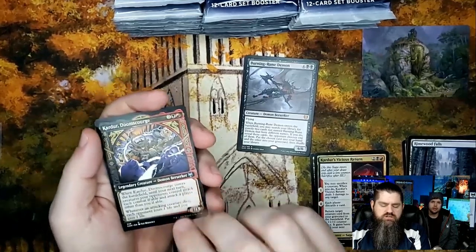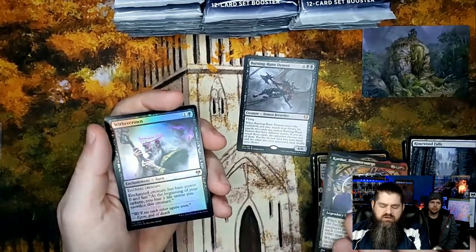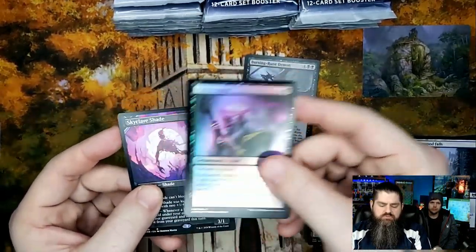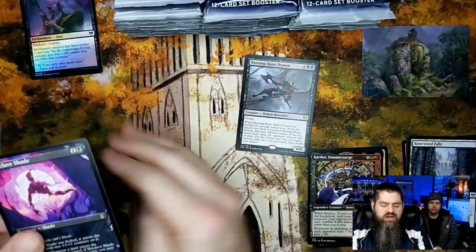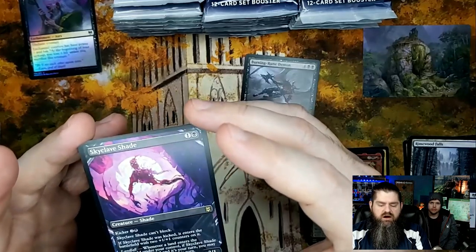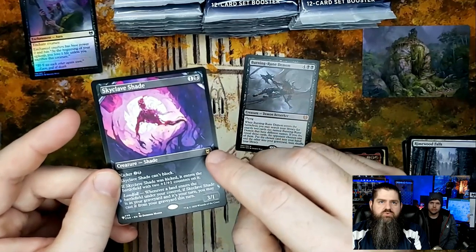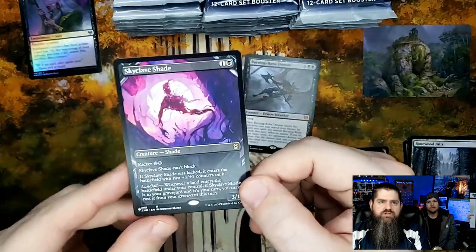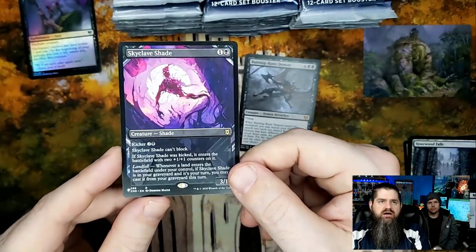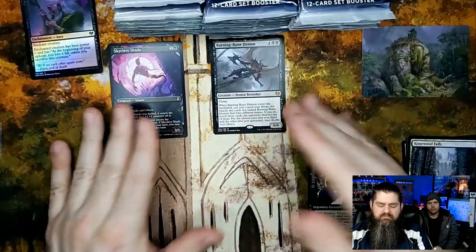Karter Doom Scourge is a really cool uncommon but this is the showcase version. Wither Crown — pretty cool. Sky Clave Shade — that's a rare from Zendikar Rising, a showcase rare. Not too bad! First pack: a mythic and a showcase rare Sky Clave Shade — pretty good start.